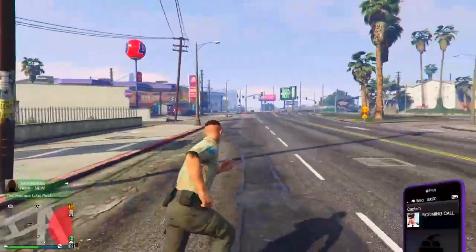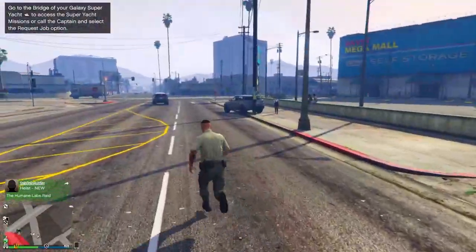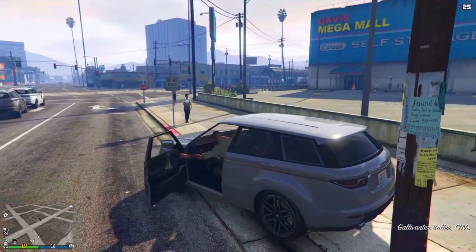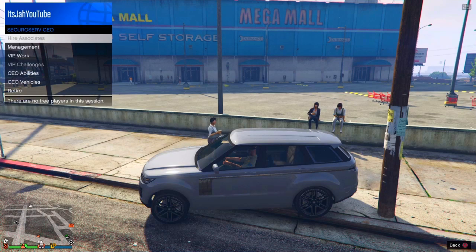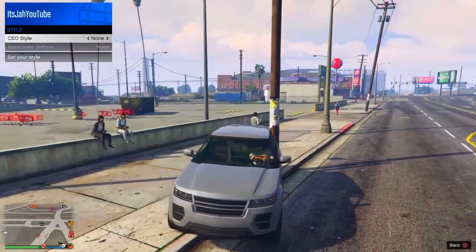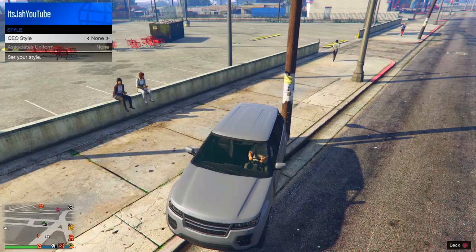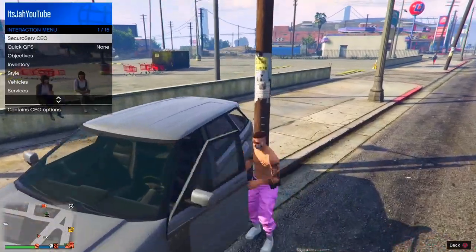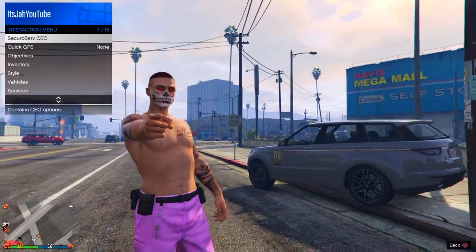After loading back in, you'll still see the belt outfit and nothing will have changed yet. Jump in any random vehicle, register as a CEO, go to CEO Management, then Style. Switch once to the right and then back to none. Back out of that menu, jump out of the car, and you should see the belt is now merged onto your outfit.